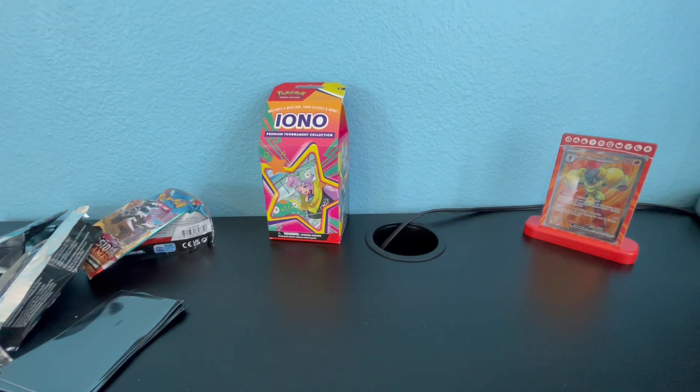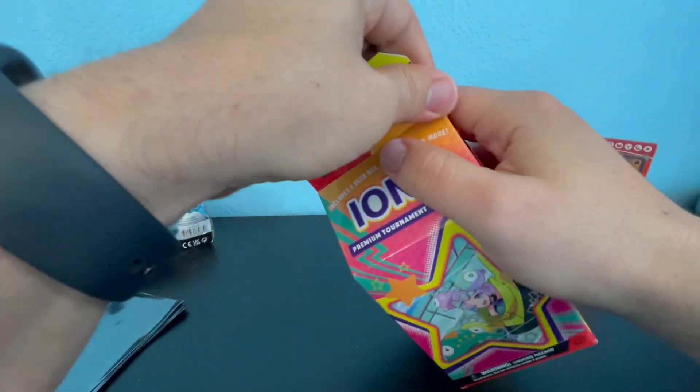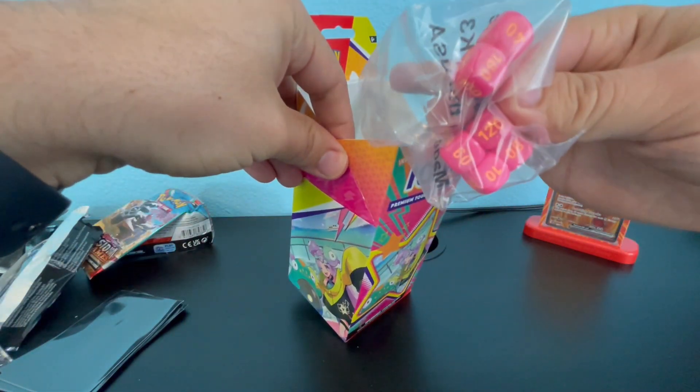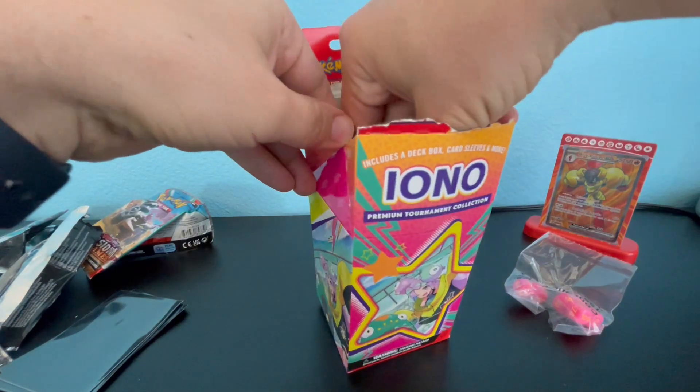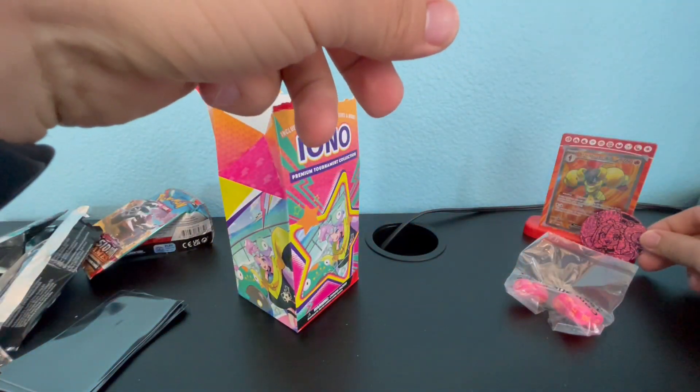Now for the main event — the Iona milk box. I haven't opened any gold mail boxes before, so let's see what's inside. We got the dice and the coin — let's put this right here.